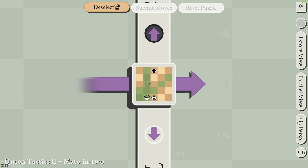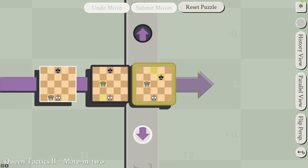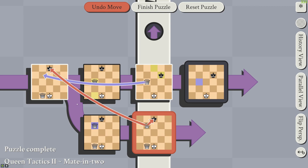In the second queen tactics puzzle, much like the previous one, we want to get the queen to attack two kings simultaneously. The best way to do that is just to do that. The reason there's checkmate is because it's obviously checkmate in this position — the king can't move away, and you're also attacking the king in the past.